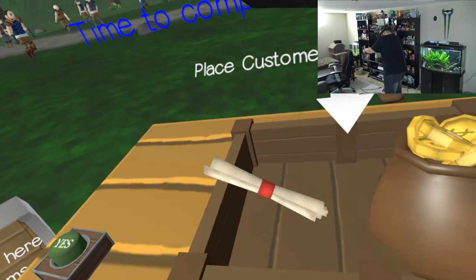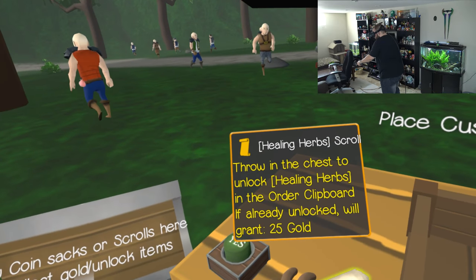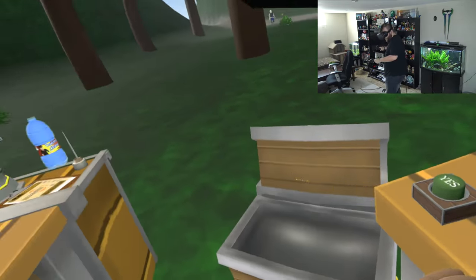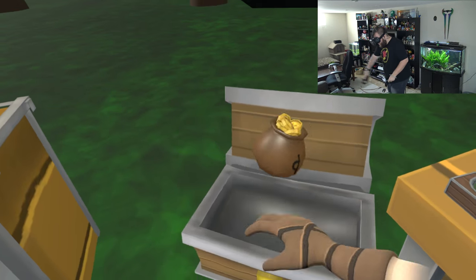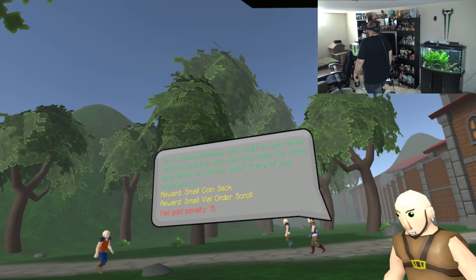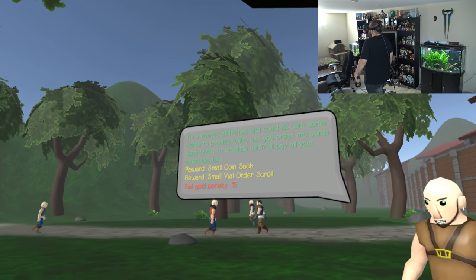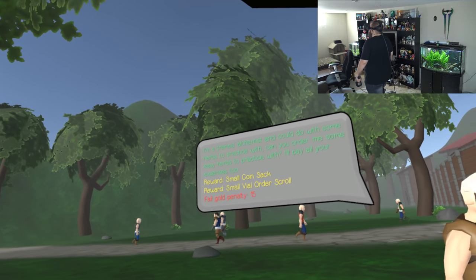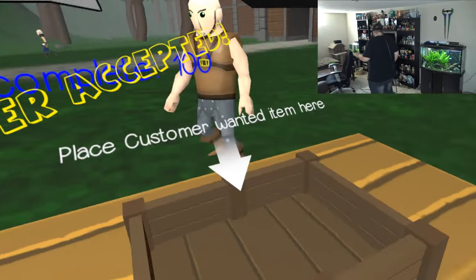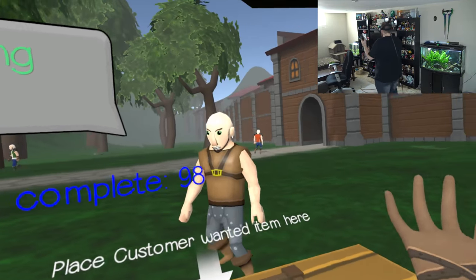What do I do with the money? Healing herbs scroll - throw in the chest to unlock healing herbs. I'll throw that in the chest. Healing herbs unlocked. Do I throw this in the chest? 150 gold. 'I'm a trainee alchemist and I could do with some herbs to practice with. Can you order me some easy herbs? I'll pay all the expenses too.' I will gladly do that - I don't know how to order, but I'm sure it's going to tell me.